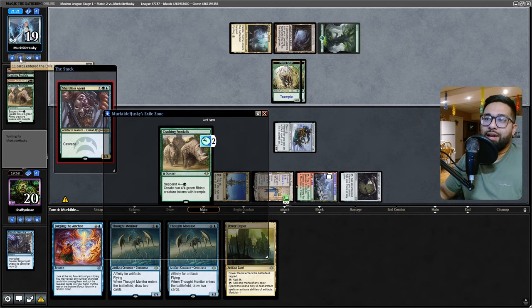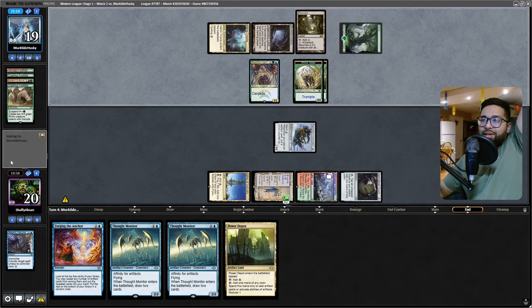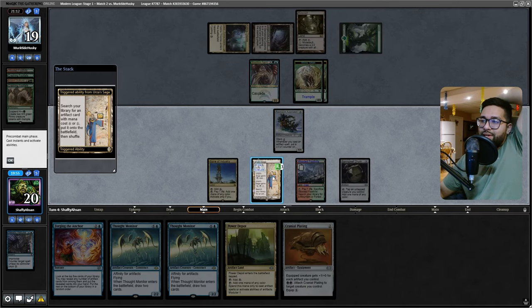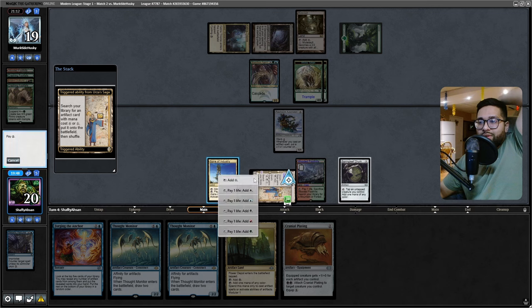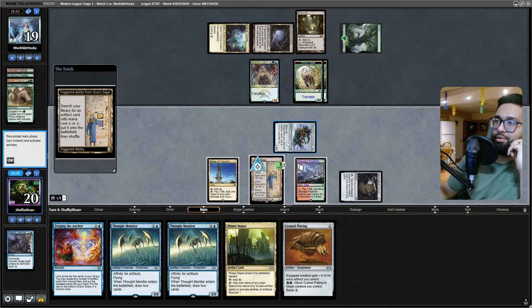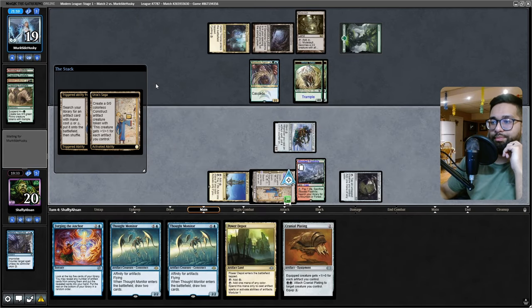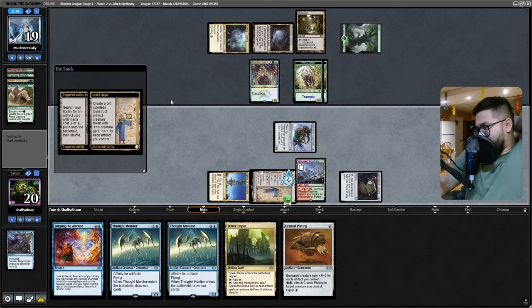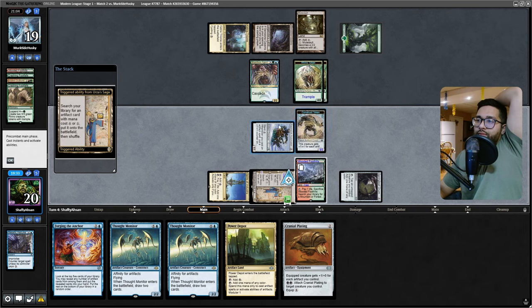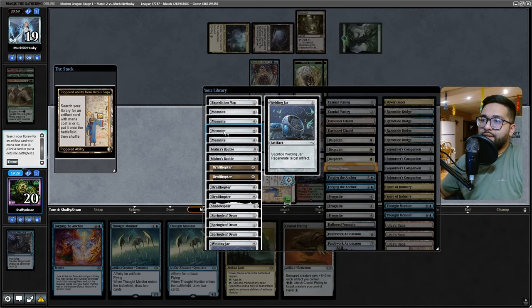Two Rhinos come out — that's fine, I'm gonna have more Rhinos coming out soon. I think I can grind this out — let's thug it out. I made a mistake there. That misplay is really slowing me down hard right now. Springleaf Drum, Power Depot — one, two, three, four, five. If I had this mana I could be playing Thought Monitor right now. Being a turn slower is gonna make this really tough, especially because I'm not casting artifacts to grow my stuff.